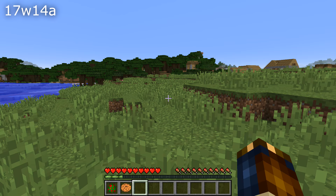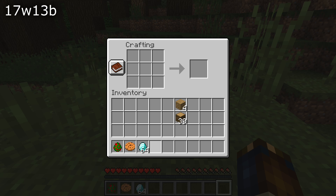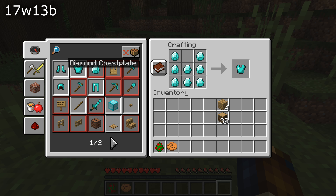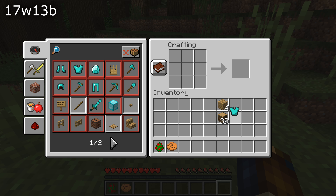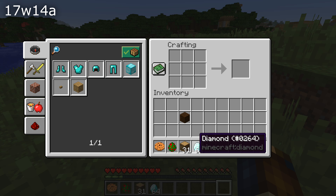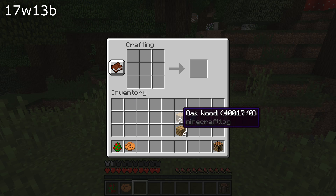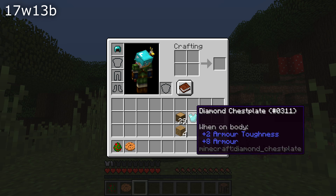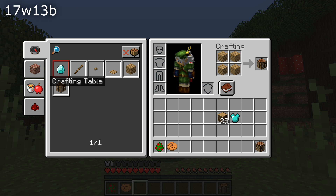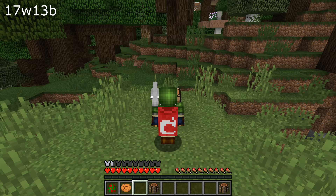As with all new features, this one has also gotten a number of bug fixes. Items in the crafting grid no longer disappear when you select a recipe, and if you have more than one of the same type of item in that recipe when you unselect it, all of them will now be properly returned to your inventory — previously only one would be returned. And here's a weird bug that has been fixed: if you used a recipe book to craft something in your inventory while wearing a helmet, that helmet would stop rendering. Really weird one.